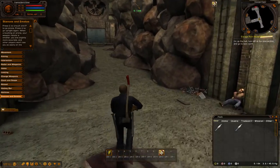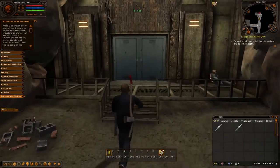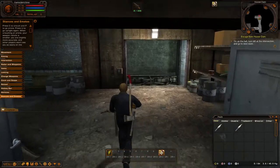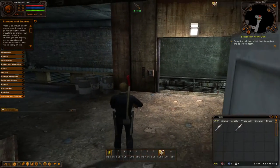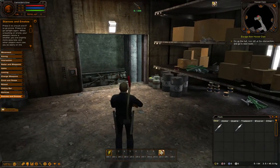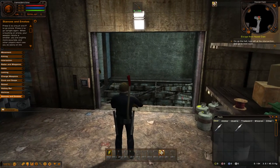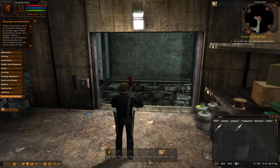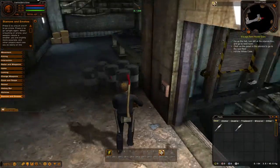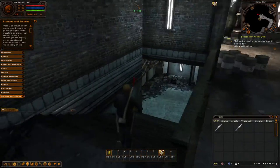Moving along with the quest, we now need to go up here. There's a bomb in the motor pool and we have to disarm it — otherwise everyone in the dam is dead. Let's go downstairs and continue on with the progression.